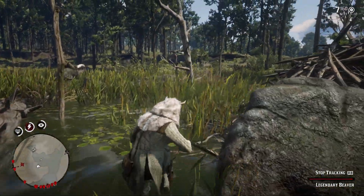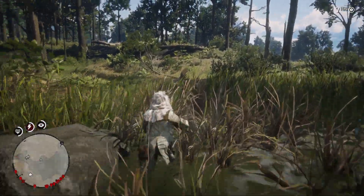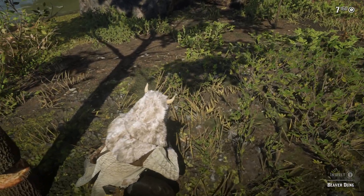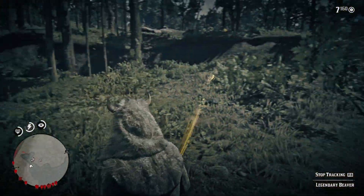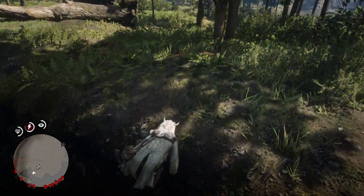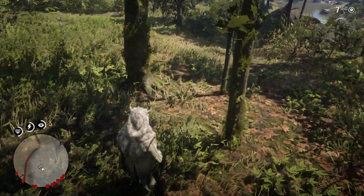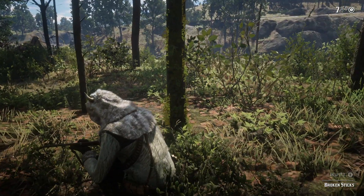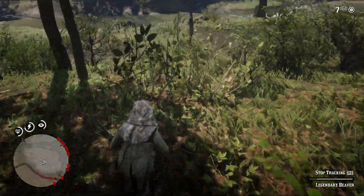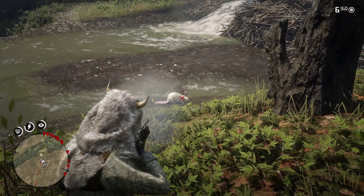Let's head over here to this spot. Right over here, this will be done. Right up here — should be right about here. Inspect Broken Sticks. So now he should have spawned. He walked down here and should be right here.